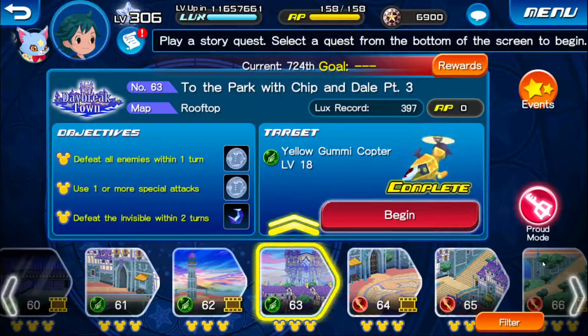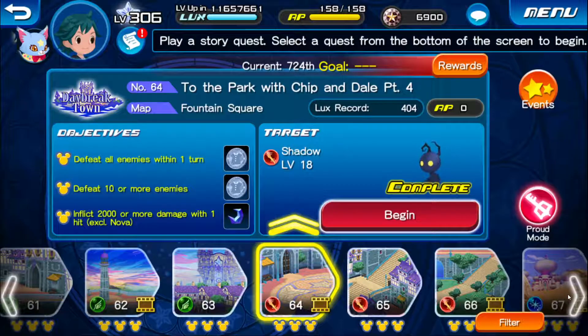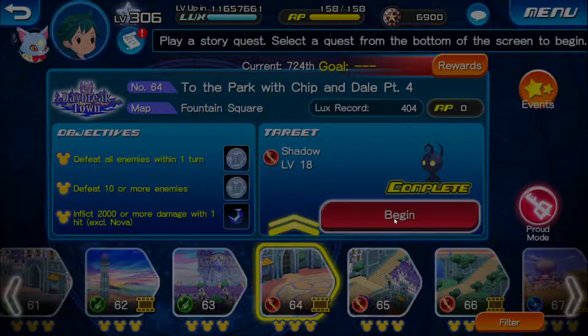Alright, number 63 to the Park with Chip and Dale Part 3, we are skipping. Number 64 to the Park with Chip and Dale Part 4, we are looking for the Shadow.